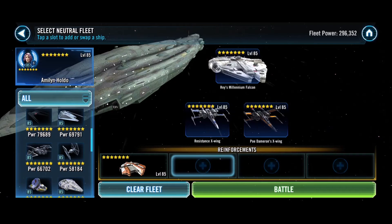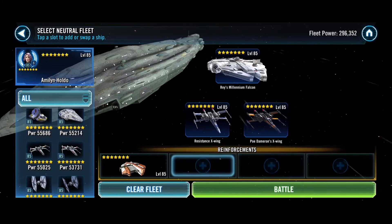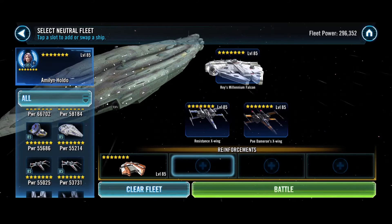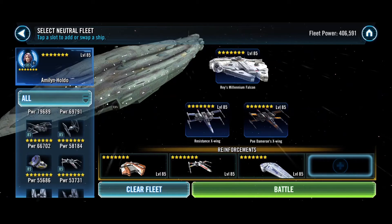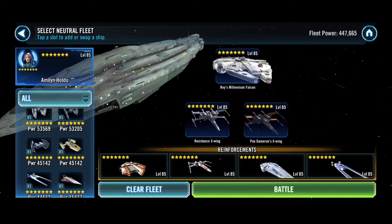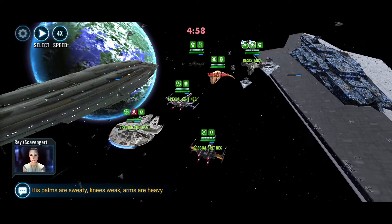We couldn't do TIE Fighter to push us ahead. But we do have Thrawn, so we could put him in that fleet. Wedge, and maybe Lando, and Biggs — let's just go with what we have. Okay, we got the Breach. Let's roll our Special. Come on, don't die on me please.